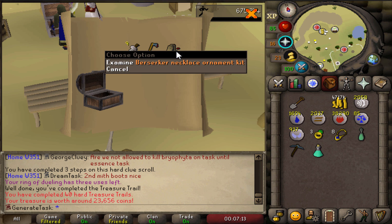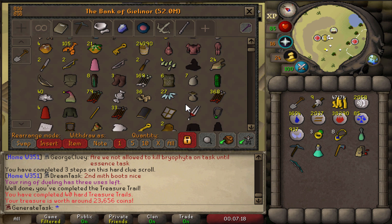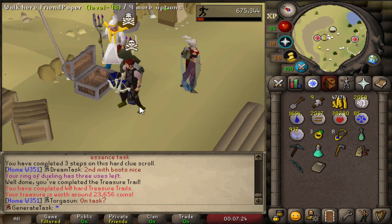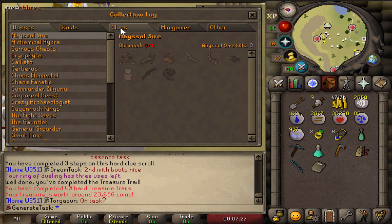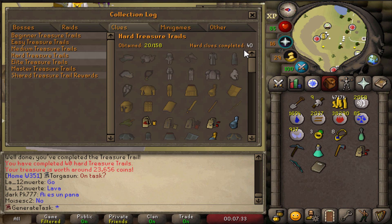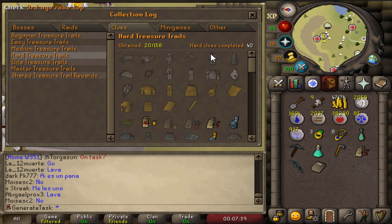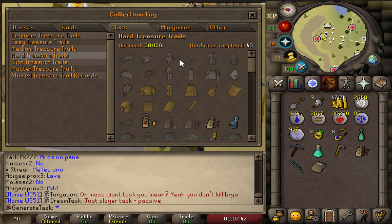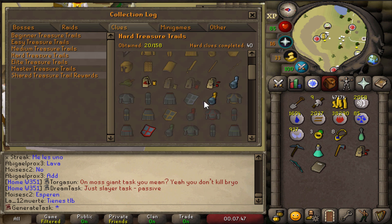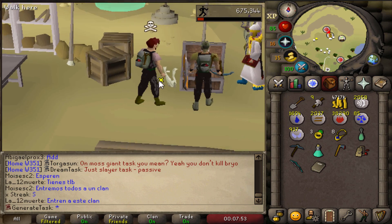There's the next casket after two more wilderness trips. Oh my god — that is very cool! Berserker Necklace Ornament Kit — that is definitely the task finish right there. I don't know if we'll ever get a Berserker Necklace, but we might just make one for the fashion scape. That looks pretty cool. 20 out of 158 hard clue uniques on 40 clues on the dot — one unique every two clues. That's pretty lucky, I think the drop rate is like 1 in 2.8.